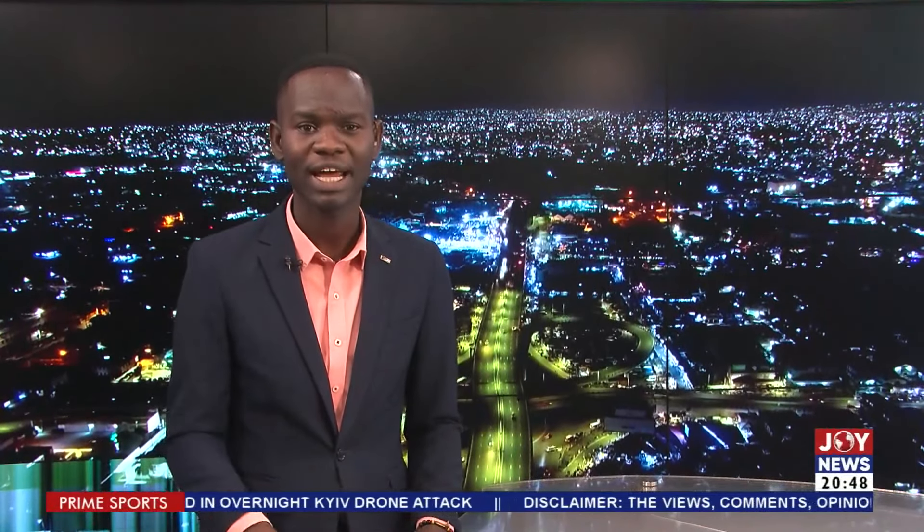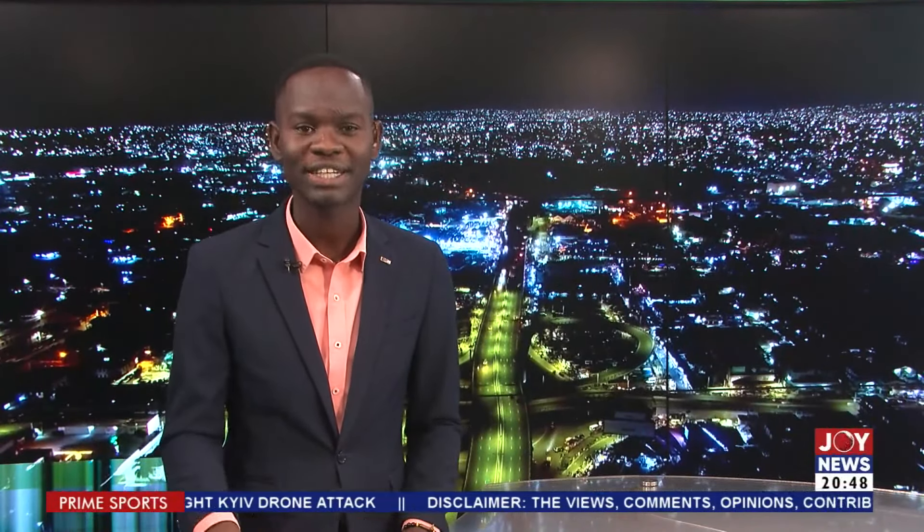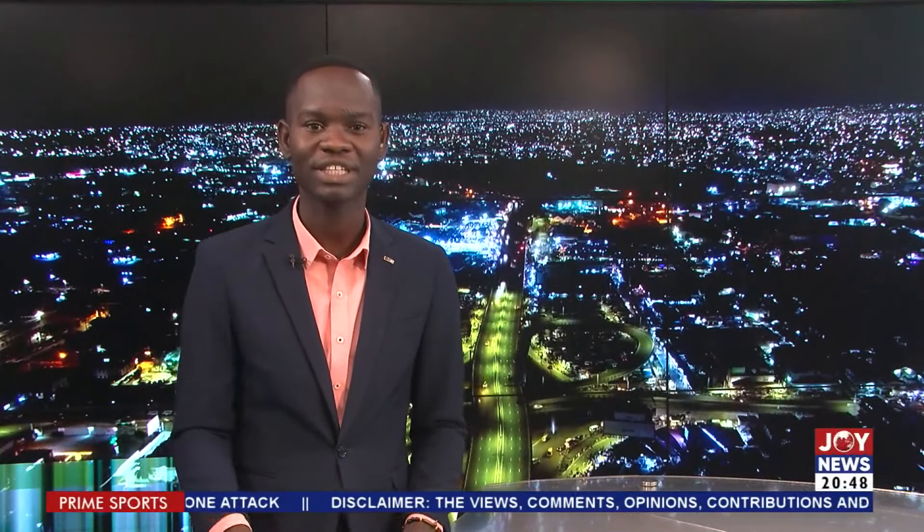Then in Group H: Tunisia, Equatorial Guinea, Namibia, Malawi, Liberia, Sao Tome, and Principe. And Group I, where Ghana, Mali, Madagascar, Central African Republic, Comoros, and Chad are placed. Now let's get to Nigeria and get some reaction from our Nigerian counterparts relative to this draw.